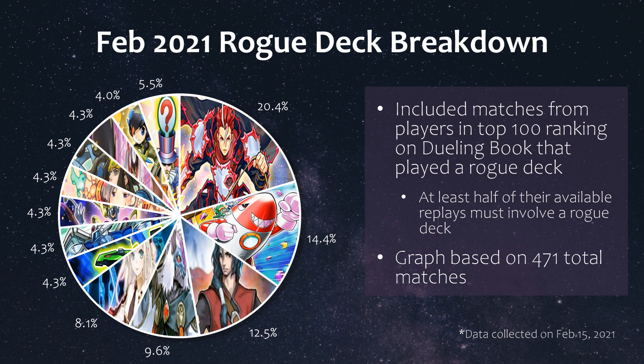Sub-Terror just won the Remote Duel Invitational in North America, and perhaps you could consider it beyond rogue, but I still included it for this video. They were either Sub-Terror Dragoon Turbo or with a Numeron engine. It's a bit surprising that Adamancipator fell off in representation this time around, since they were actually in my meta-analysis of the top 25 players. Maybe it was just during the time I was collecting the data that they weren't playing Adamancipator that much.